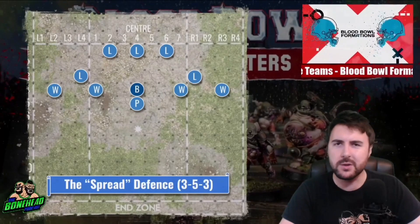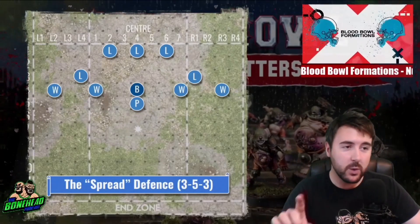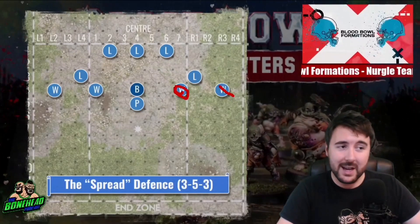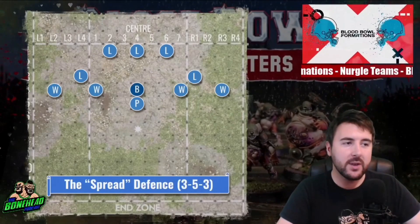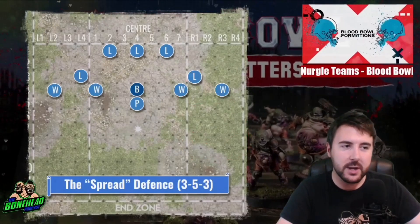That's fine with us as Nurgle players because they're going to commit. And if they do take out your Warrior, they're not tagging this other guy — and that Pestigore, 6 squares of movement, is going to blitz whoever is there. You've got a massive counter-strike team here. And that beast is left in the backfield — sure, it's only got 4 movement, but 4 squares goes all the way here. Wherever your opponent is going, you are going to be able to 2-die blitz with a Warrior or your reserve Pestigore.